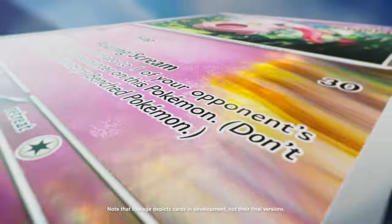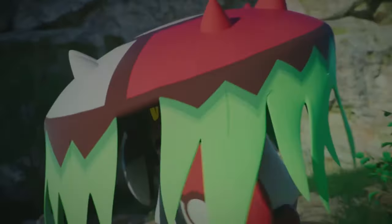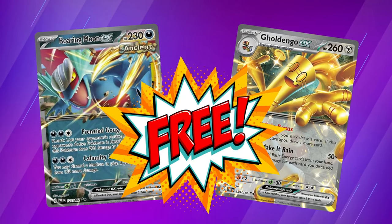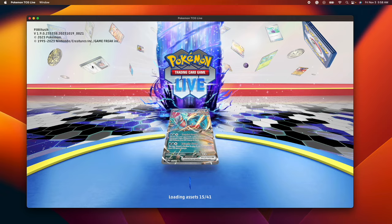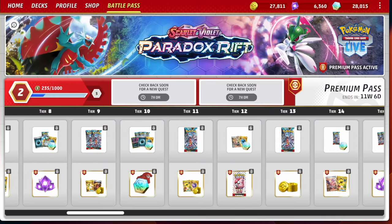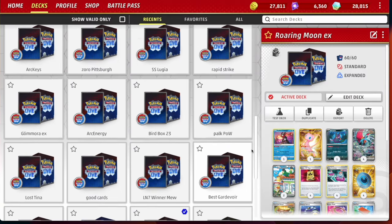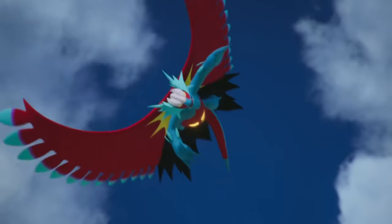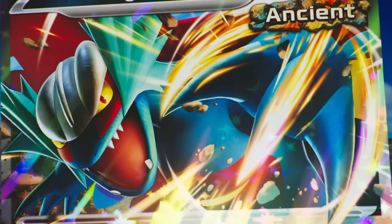Paradox Rift just released on PTCG Live, so we're going to take you through one of the free decks that you get on the Battle Pass ladder when you've upgraded your game to the newest version. We'll talk through all the cards in the list, how you can change the cards to make it even better, and how you can make yourself the best Roaring Moon EX deck possible.